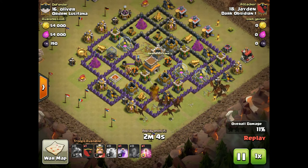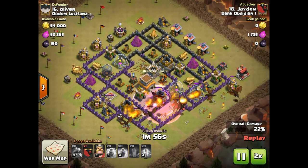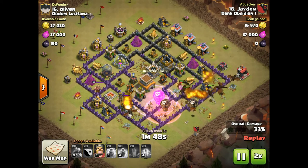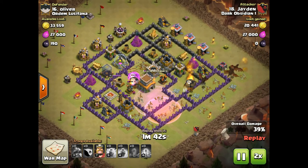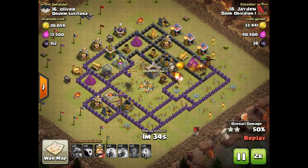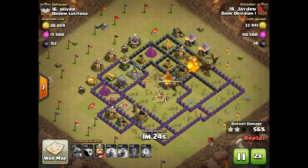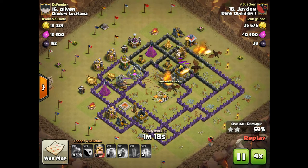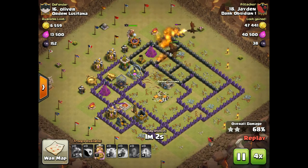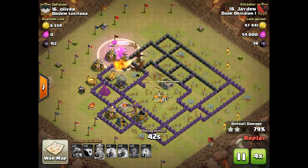He's got some balloons in the clan castle — those max balloons help out a lot. They're definitely going to take out one of the air defenses. The dragons take out the other one with help from other balloons, as you see the balloon split in two different directions. After that air defense goes down it's game over — he demolishes this base, uses king for cleanup. Nice raid Jaden, keep it up!